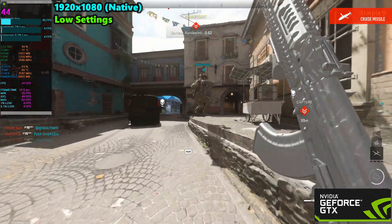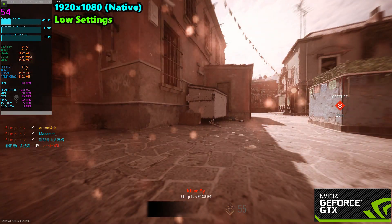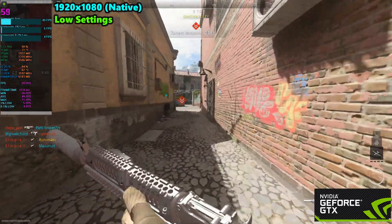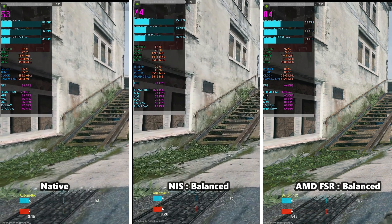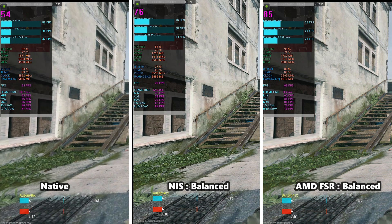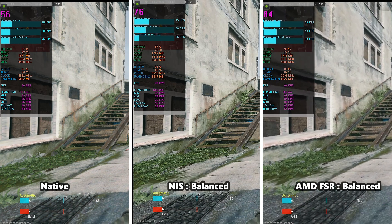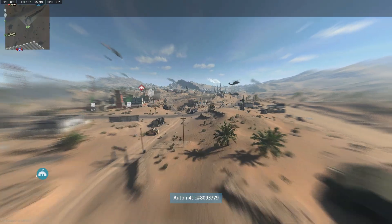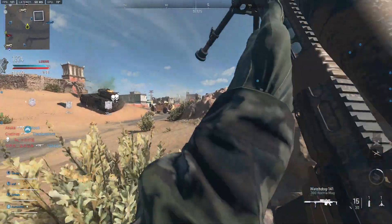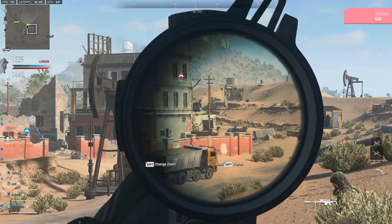I'll do a quick comparison of both options and the default. This test is on a private match, so FPS is higher than a regular multiplayer game. At native 1080p we get around 55 FPS. With Nvidia Image Scaling set to Balanced Quality we get around 75 FPS. With AMD FSR set to Balanced Quality we get around 80-85 FPS — higher, but comparatively the image quality is noticeably better with Nvidia Image Scaling due to its sharpness filter, giving better visibility.